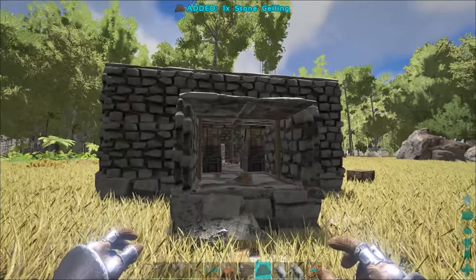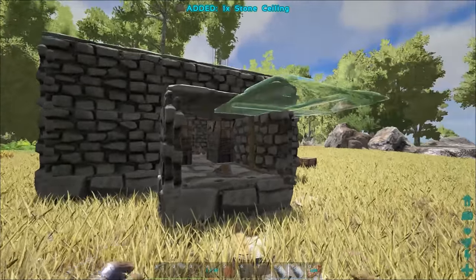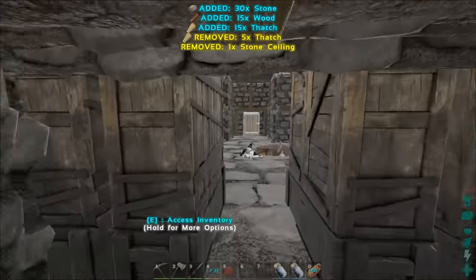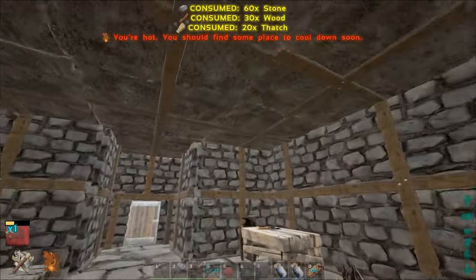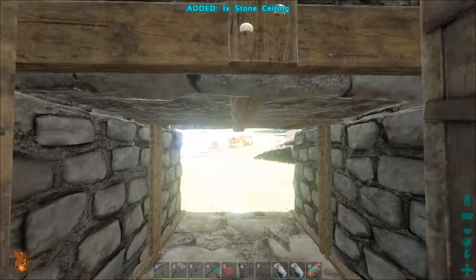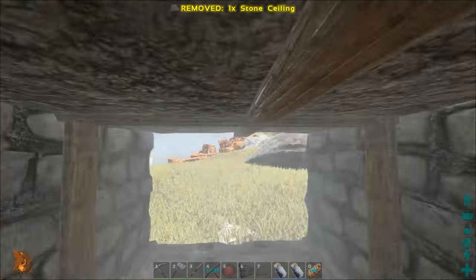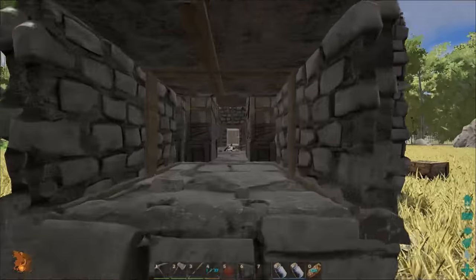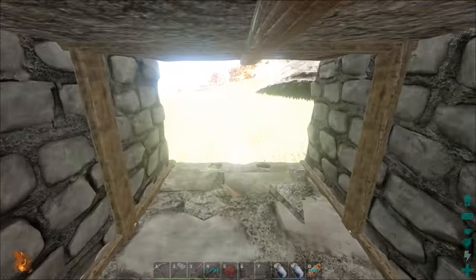This might be the weak point of my base — I might not be able to get this one-by-one double-layered ceiling. These are double-layered and if I were to break them I couldn't replace them, so I don't really want to do that. Try from a different angle — there we go! Look, try it from a different angle and we got it. So now that's a double-layered thick ceiling.